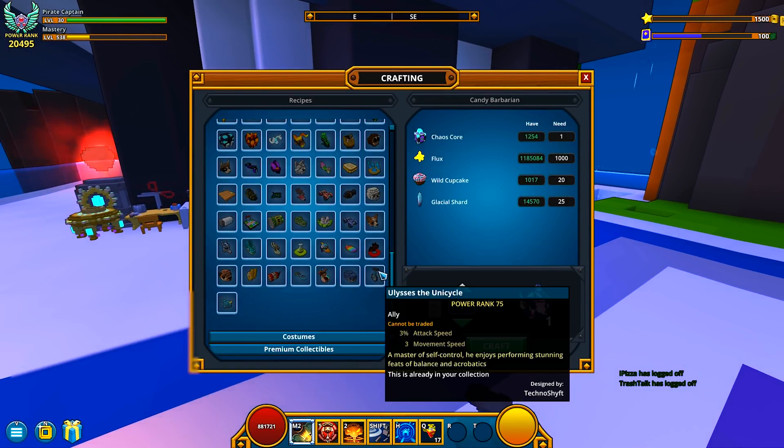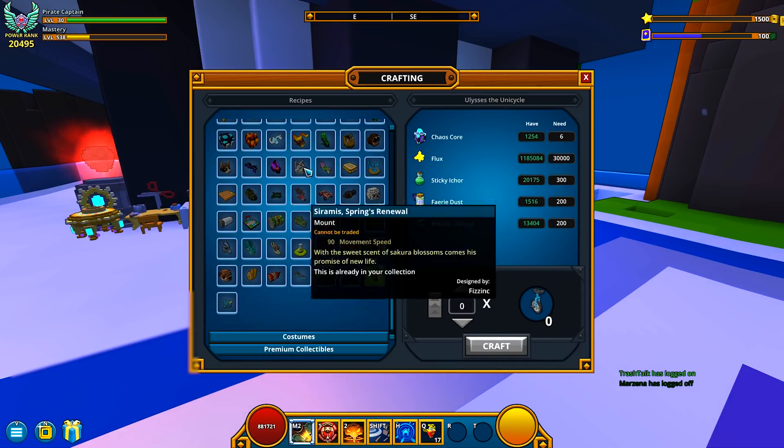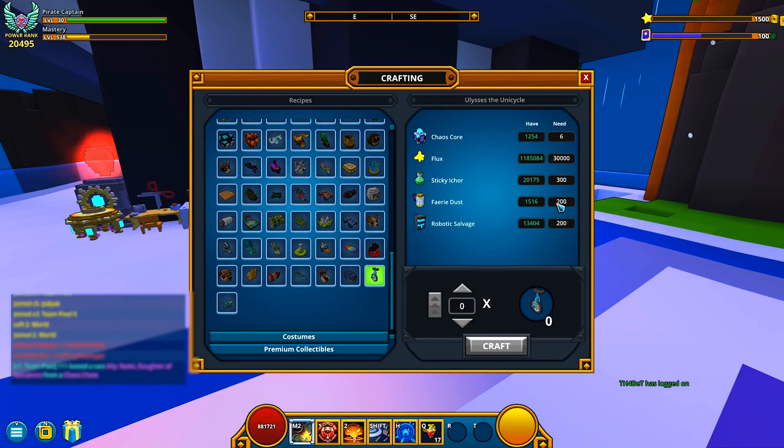It's going to be over in the collectible section and is kind of expensive as far as an ally is concerned. I wouldn't really say it's super expensive, but seriously, 30,000 flux is a bit steep just for an ally. That's pretty much anything you get out of the chaos chest these days. 300 sticky ichor — not too bad.